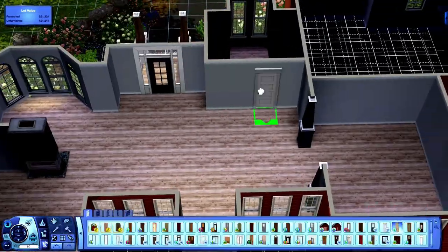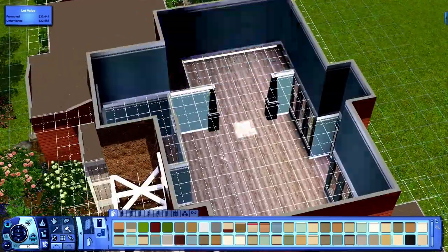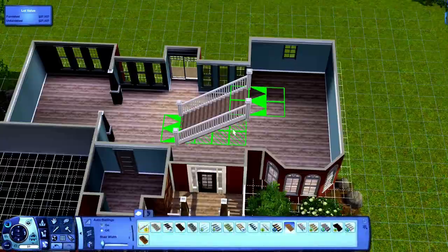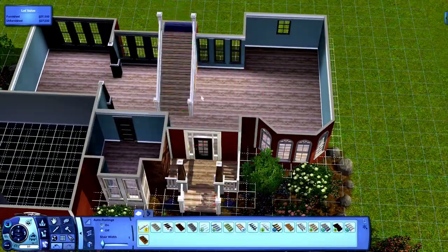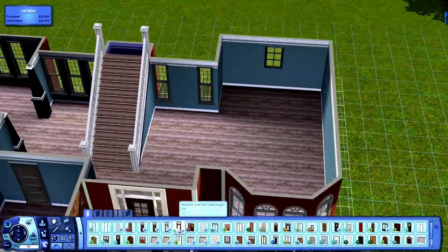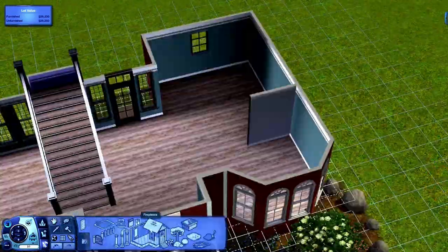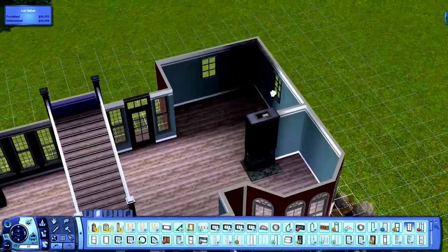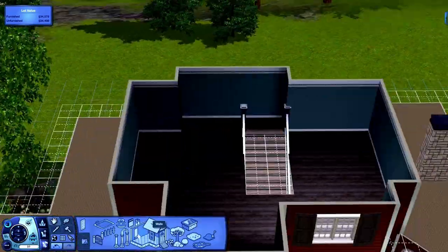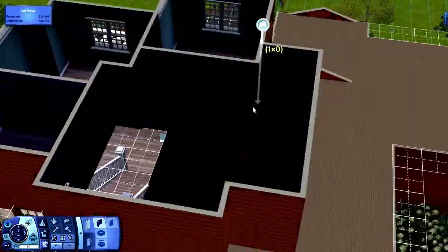I almost forgot to put stairs in, so the back door moves because that's where the stairs go. At first I was like, well maybe I can section off the kitchen and dining room with the stairs — which I probably should have, because those stairs are freaking huge. I also watched this video before I sped it up to edit out me saving the game, and I thought I got all of them but apparently I didn't.